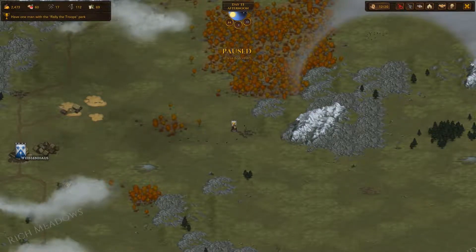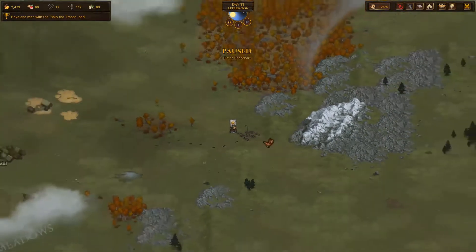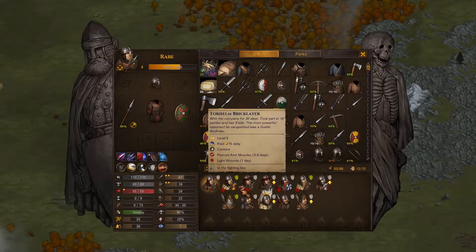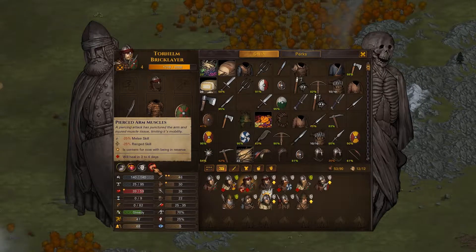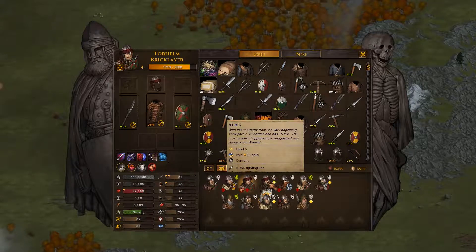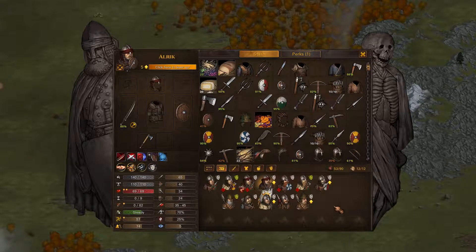Hello and welcome! This is Mouse Gunner, and we're back with some more Battle Brothers. I just finished off a battle with some Brigand Raiders that went quite well. We did have a couple injuries, one of which is a pierced arm muscle, which is going to reduce his melee and range skill. We have some Light Wounds across the board, but more importantly we've got a level up on the one character we've been waiting for.